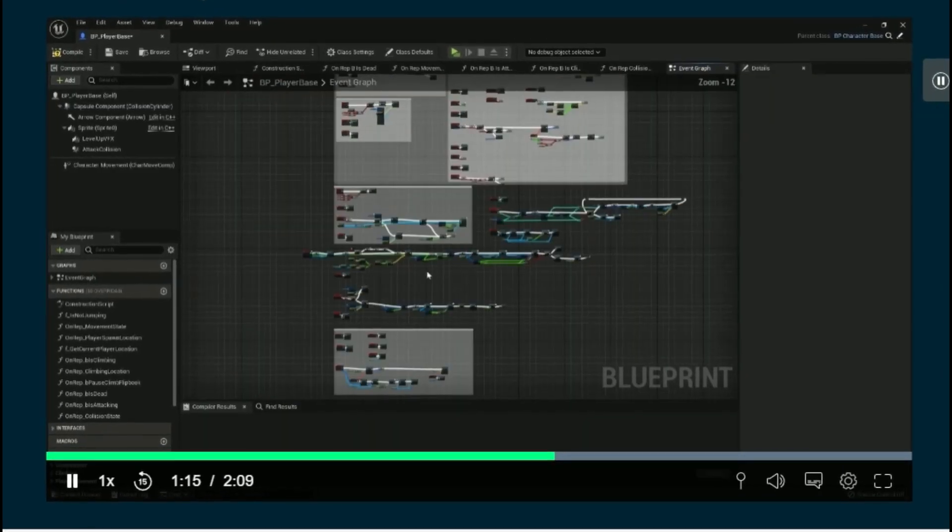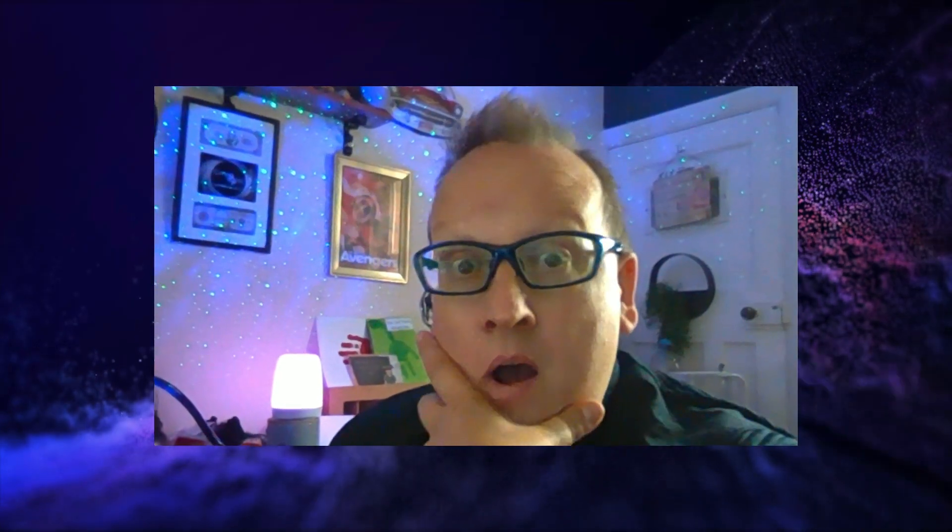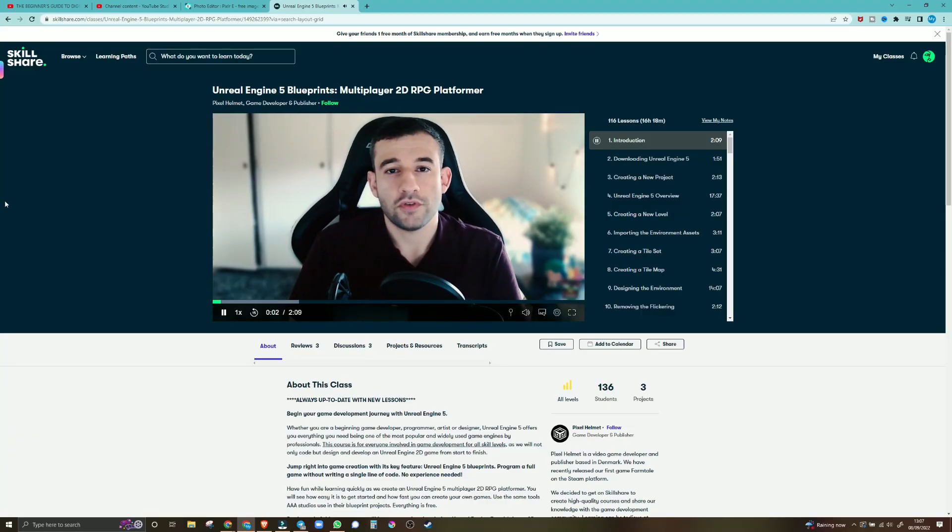I'll also provide to you the finished projects. We're going to learn how to develop a multiplayer 2D pixel art platformer using blueprints in Unreal Engine 5 by recreating a mini version of the well-known 2D game, MapleStory.